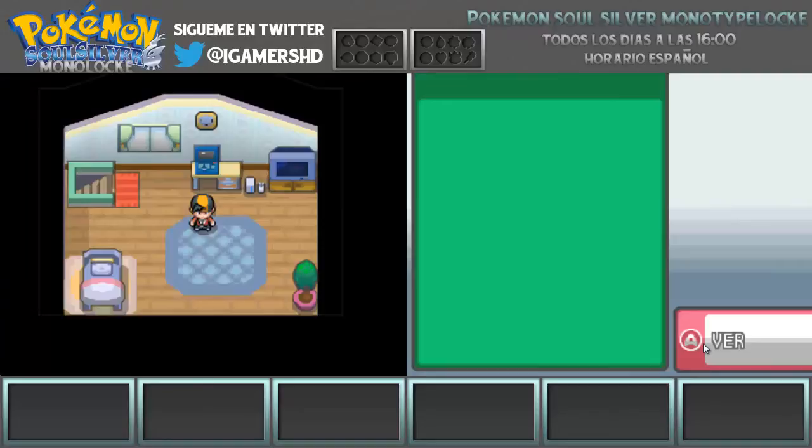Va a haber tres iniciales, no sé de qué tipo son ni nada. Vosotros vais a elegir el starter y con eso que elijáis, ese va a ser el tipo del Pokémon que voy a usar. Si toca uno de tipo volador, pues voy a tener que usar todos de tipo volador. Si me toca uno de tipo agua, pues voy a tener que usar todos del tipo agua.